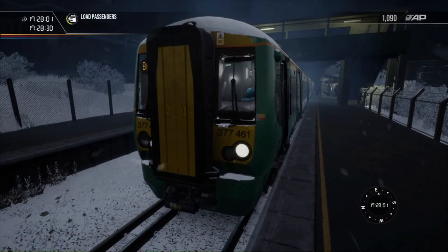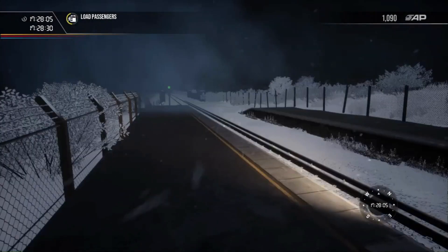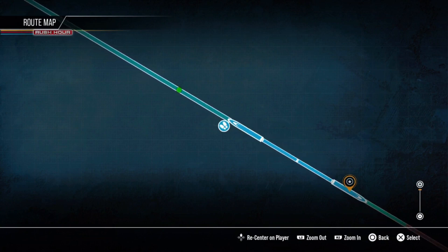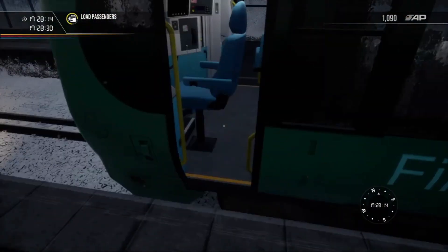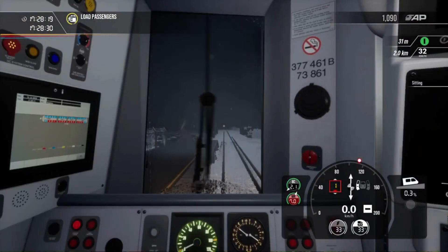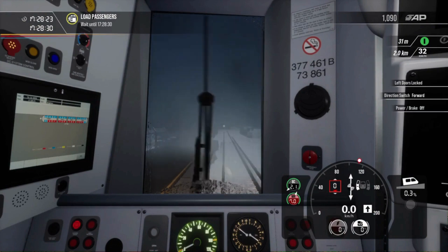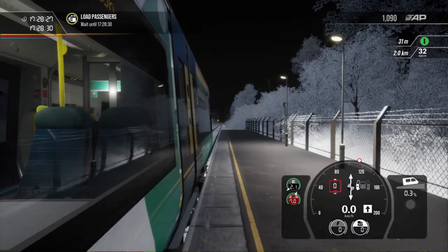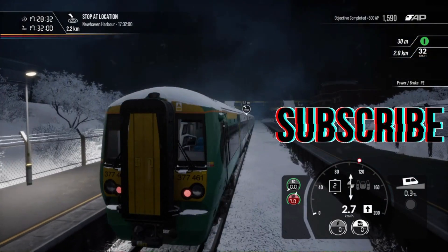We are operating 377461. It should be the same on the rear as well because we're not an 8-car, we're a 4-car. There is supposed to be an 8-car coming up after we leave — or is that the 1800? No, that's 1800. Never mind, ignore what I just said. Alright, ready to leave. I'll get like one of these shots — that's lovely.